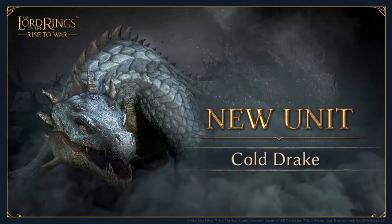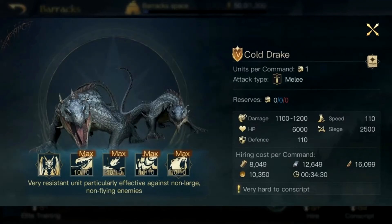Moving on, the second unit for the evil side is going to be the Cold Drake. The Cold Drake is also a tier 4 unit, with 1 unit per command and an attack type of melee. Its damage ranges from 1,100 to 1,200 with 6,000 HP, 110 defense, 110 speed, and 2,500 siege. Cost is around 10,350 gold, taking roughly the same time as the werewolves. It's pretty high across the board.